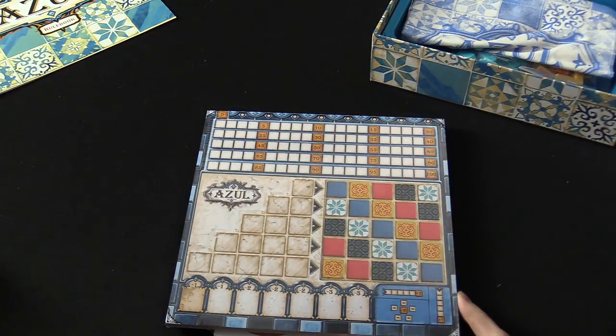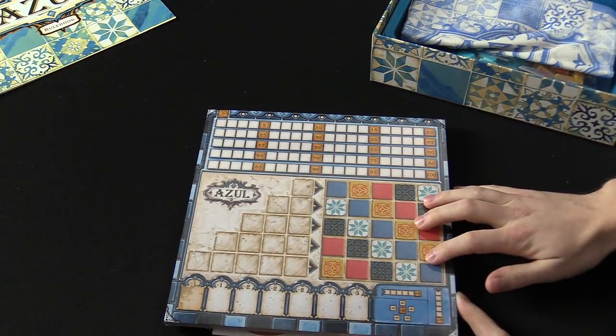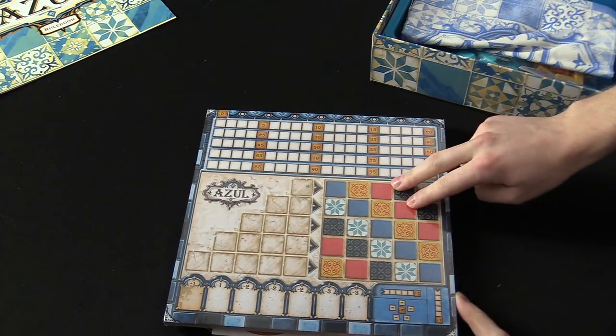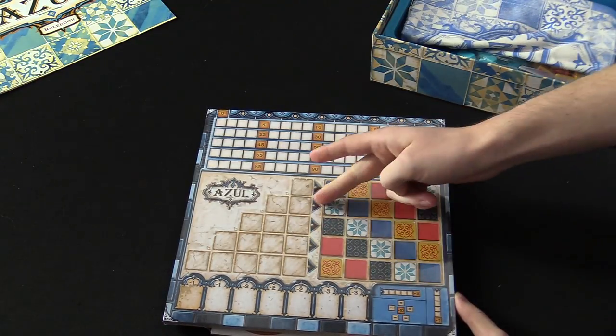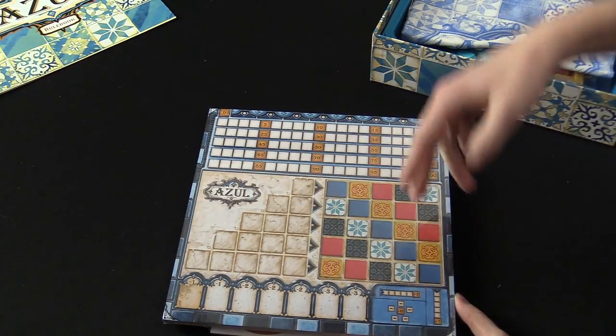Up here we have the point tracker. Everyone starts at zero. Down here, this is the pattern everyone's trying to create — everyone has the same pattern. There are five of each design tile on this pattern, and you get points based off whether you have full rows, full columns, or diagonals. You get more points if you have all five of one color.